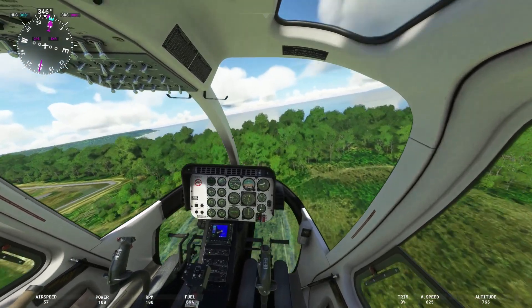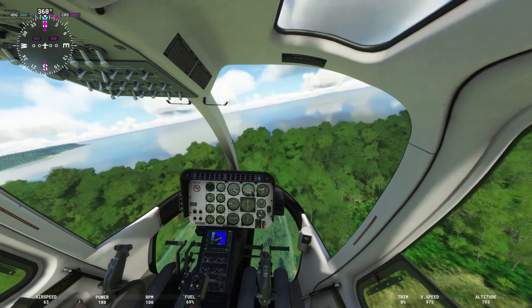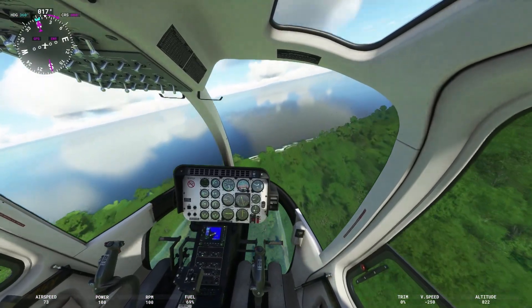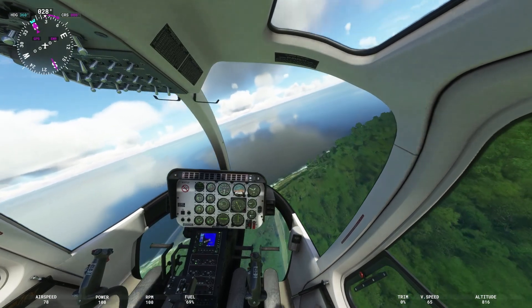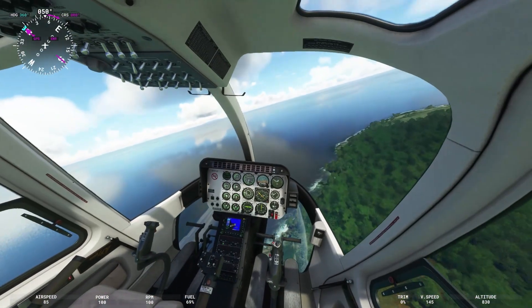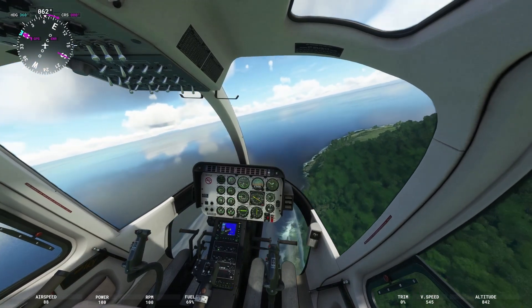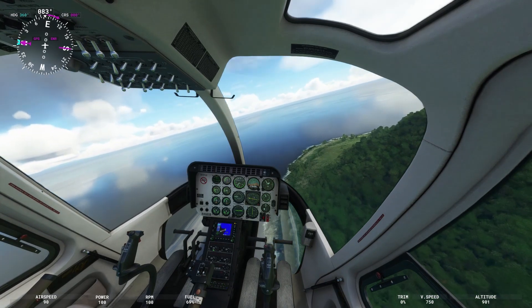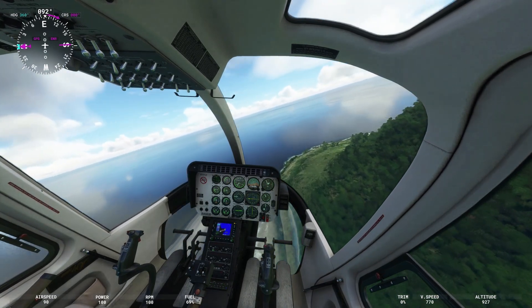As we're looking along here, I think my graphics settings got a little jumbled up because I'm normally not getting these blurry graphics from Microsoft — they're usually a little bit crisper with the Ultra setting. I don't know what's going on. We seem to have a bug in the system the last few days with the flight simulator. But anyway, I just wanted to share that with you guys.